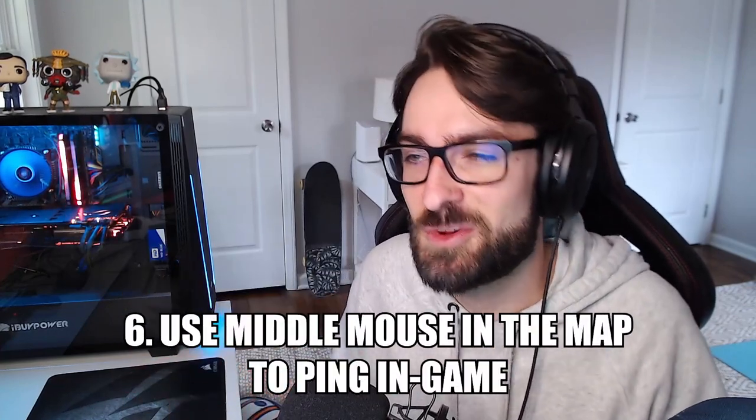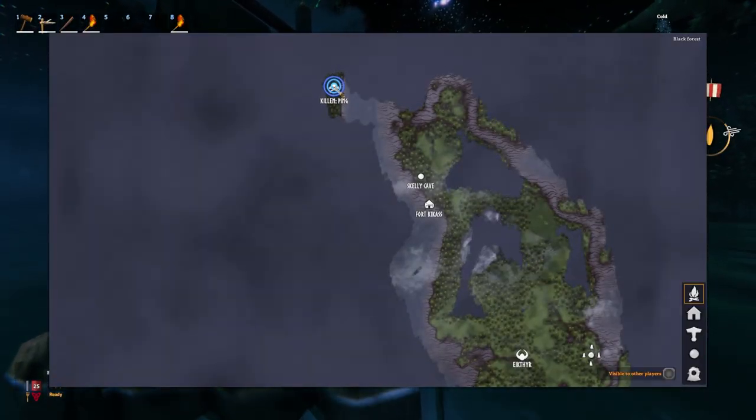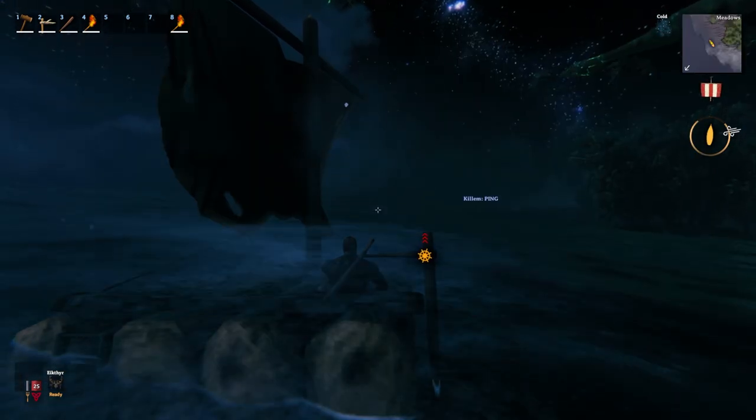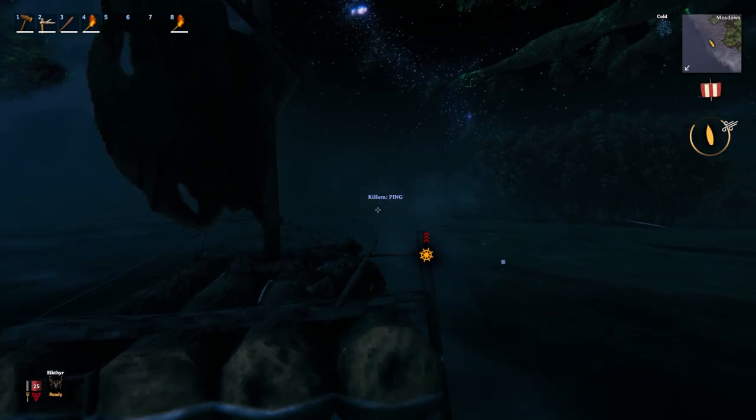Here's another interesting thing your middle mouse button does. When you're in the world map, it will put a ping marker inside the actual game. If you're trying to figure out what direction your house is while you're running around, go into the map and ping where it's at. When you exit out, you'll be able to see that ping in the game world so you can run towards it.